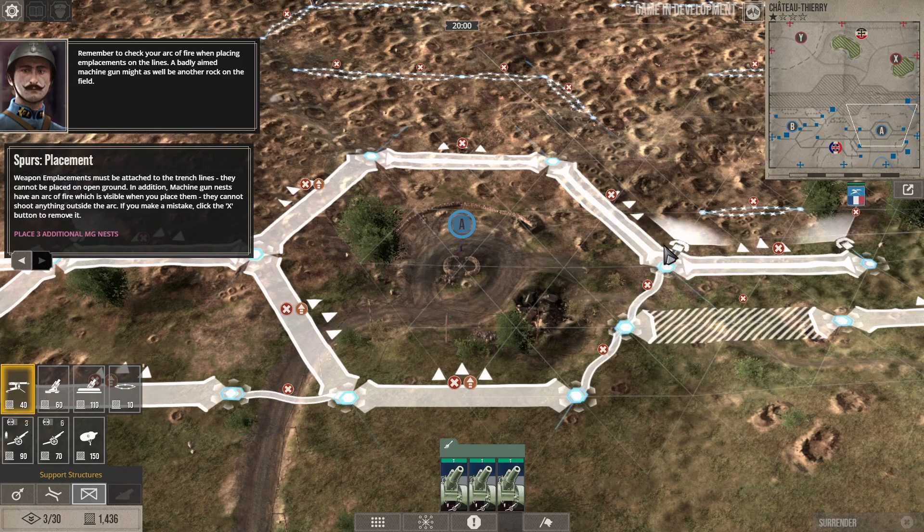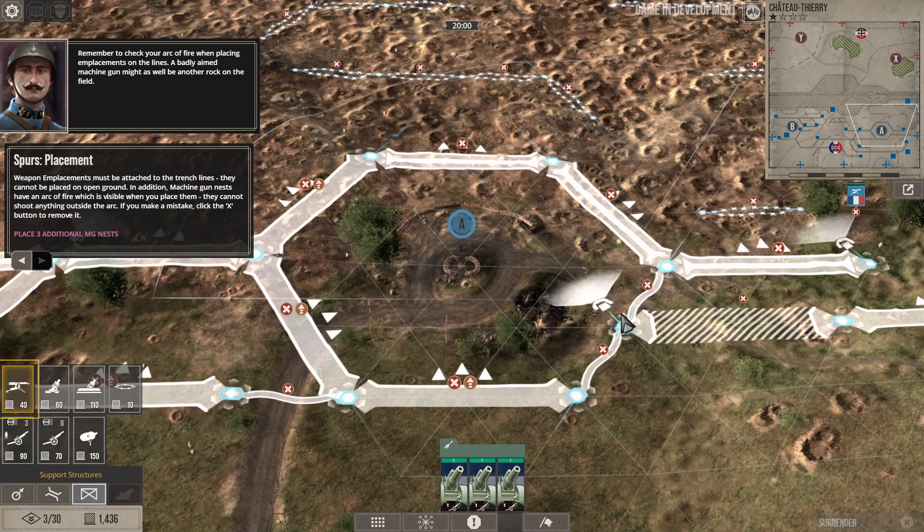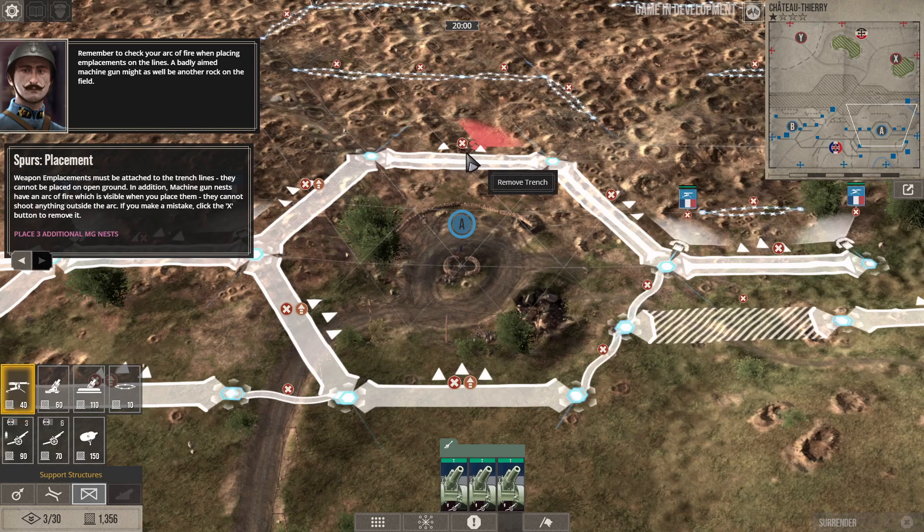If I put the machine gun nest here, it'll give a good line of fire up through the barbed wire. I'll also put one down here — if they get through, I can fire on them coming through. Let me build one here and another here.